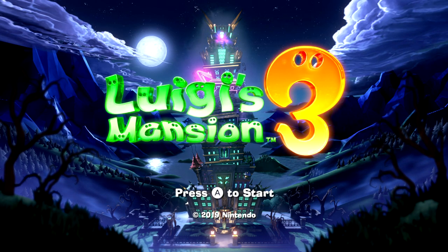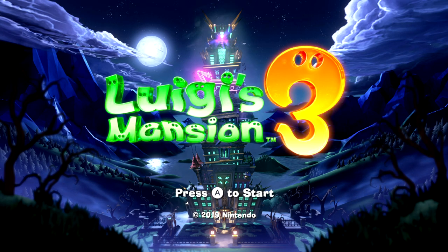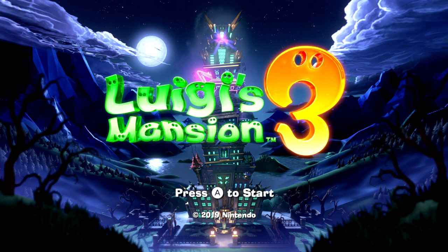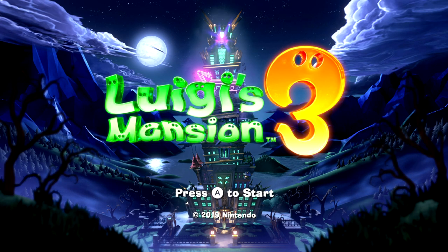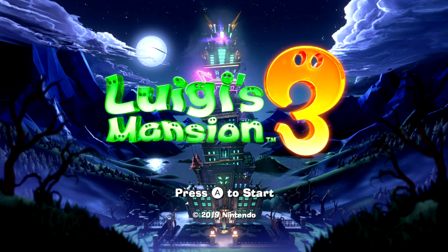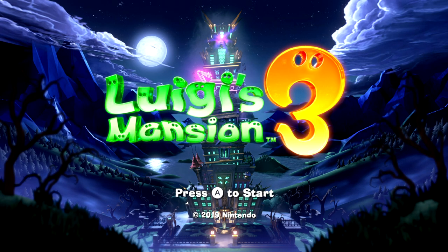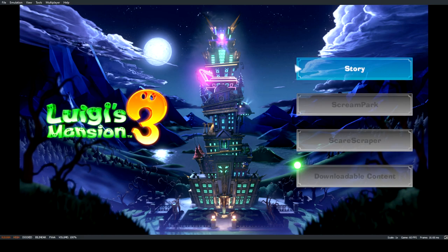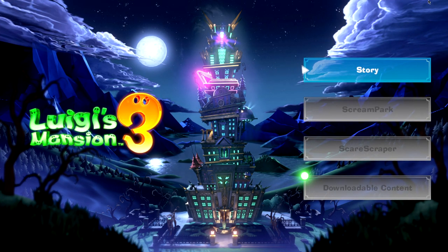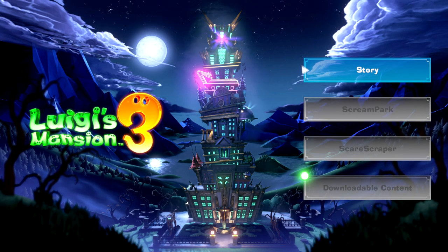I had the cheapest capture card from Amazon, and I ended up selling my Switch and the capture card as well. But through the power of emulation, I downloaded the game — I still have the physical copy of Luigi's Mansion 3, I just sold everything else. I'm playing through Yuzu now, and the best thing is I'm getting 60 fps, which is magnificent since the Switch version runs at 30 fps.